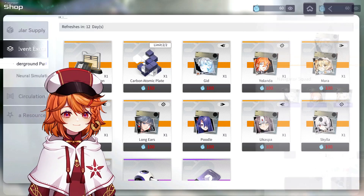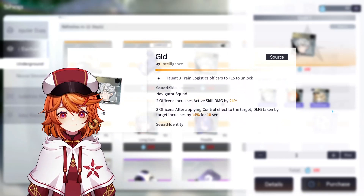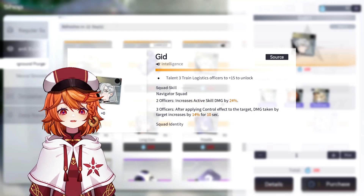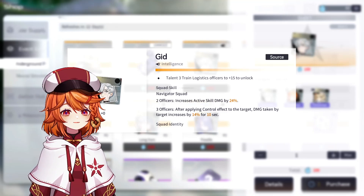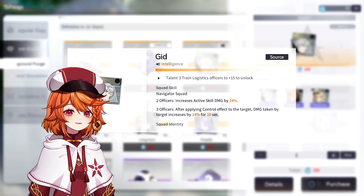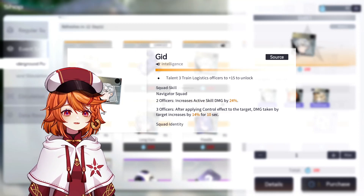Here's the Navigator Squad. It increases active skill damage by 24%, and after applying a control effect to the target, damage taken by the target increases by 14% for 10 seconds. Increased damage is always nice, but how does control effects work?